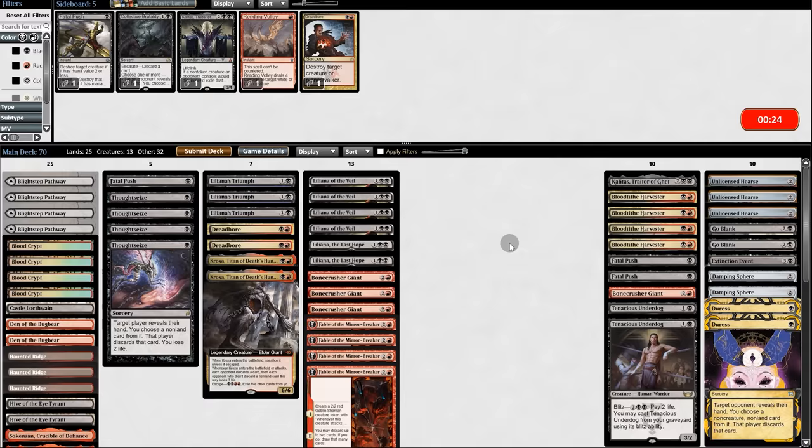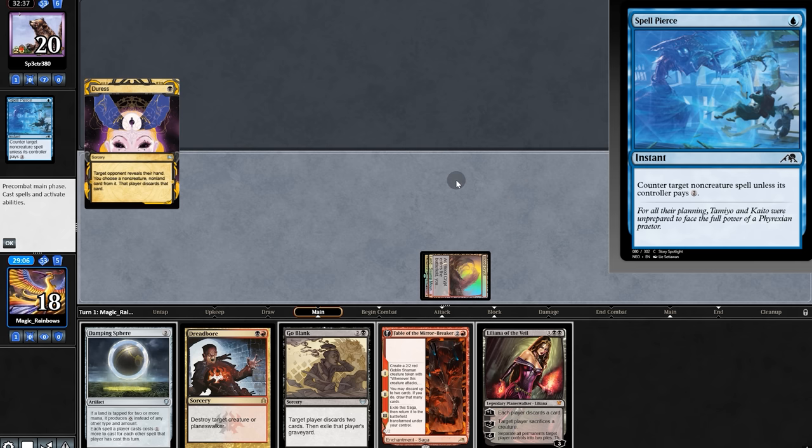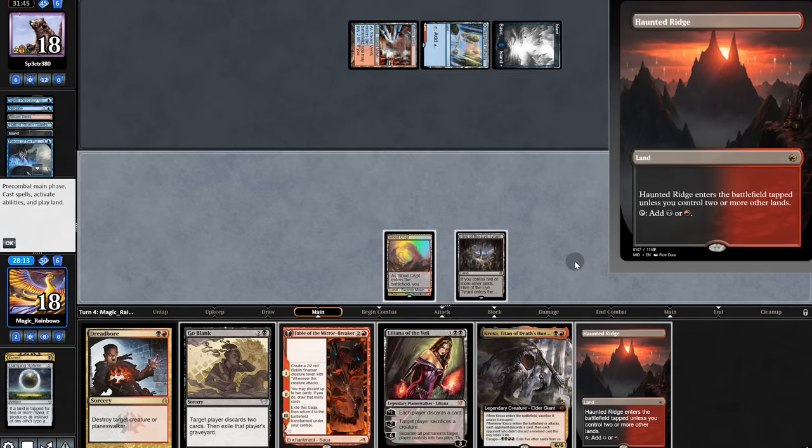Game 2 opening hand: we have Damping Sphere and one land. We'll keep. We have Spell Pierce and just pray we hit two lands on top. We pass, opponent passes, we find a land and play Sphere. They have a Negate. Opponent digs, putting disruption in hand. Perhaps we're not in trouble after all.